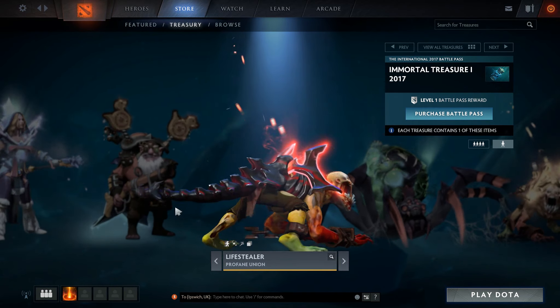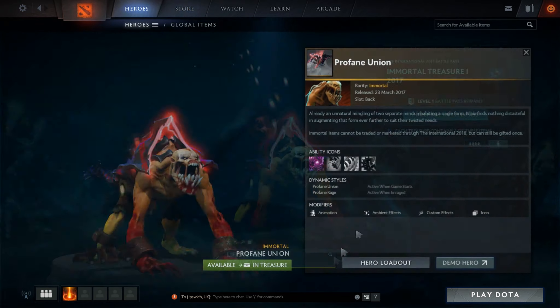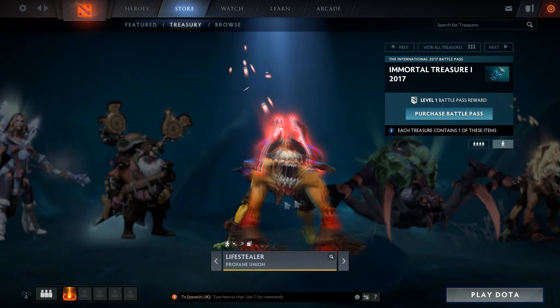We've got Lifestealer's Profane Union. This is a very nice set. I like the tail they've made with the particle effects on the back piece. There's also a custom ability icon for Rage, making it purple. It looks very nice indeed.